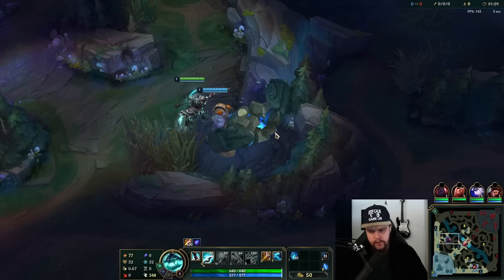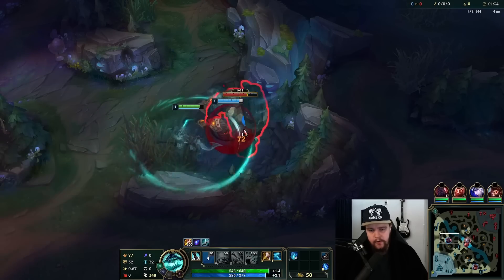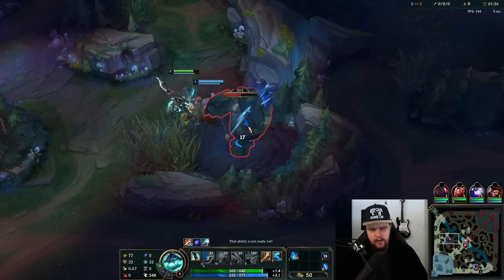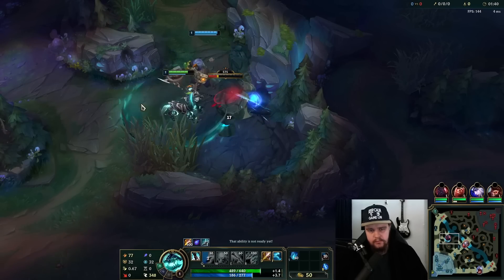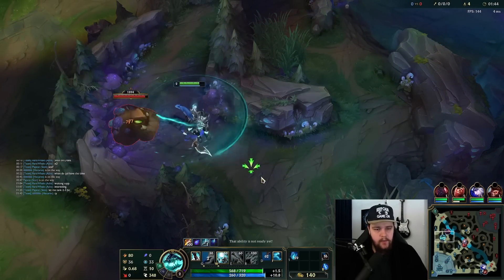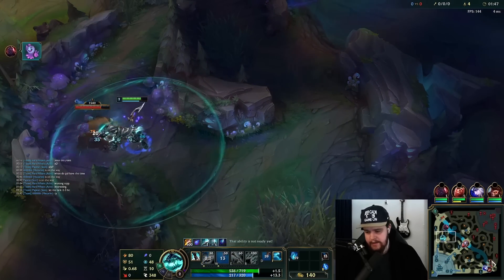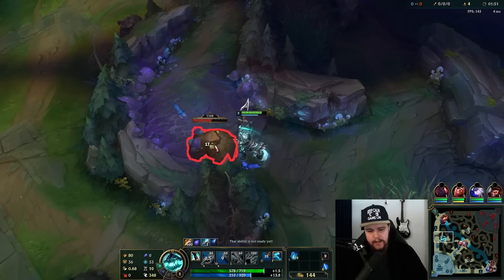I'm just going to full clear towards bot lane here. I do have a Wukong support, unfortunately. That's like a Thresh or something that could make for a pretty good leash. Thank you Silo, I appreciate it buddy — give him a nice 'ty' for a good leash. The idea here is that Jarvan is less likely to invade me on my bot side.